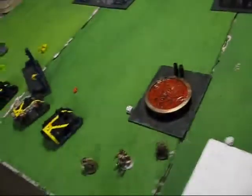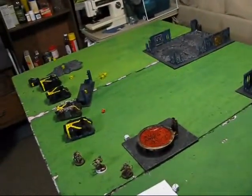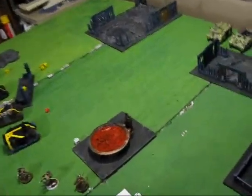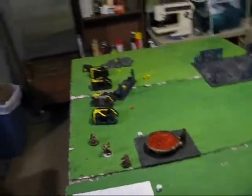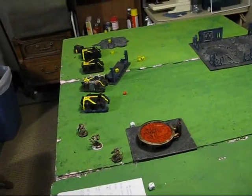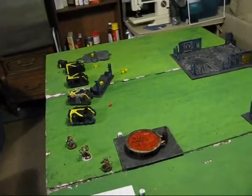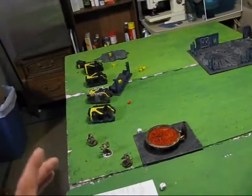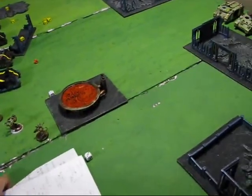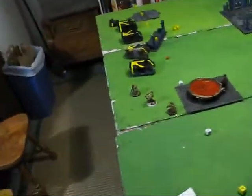Scenario one is a modified Annihilation mission with Pitched Battle deployment. The modifications are that troops count as three kill points; fast attack, heavy support, and elites count as two; HQ and everything else counts as one. Units generated during the game — like Nurglings from demons or Scarab swarms from Tomb Spiders — don't count as kill points.